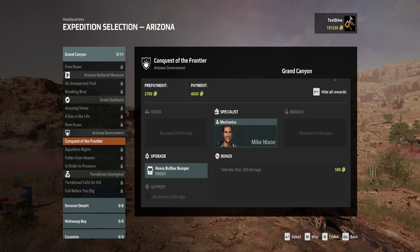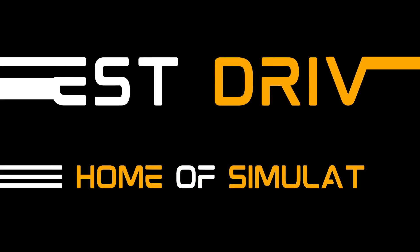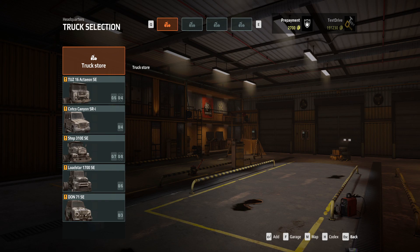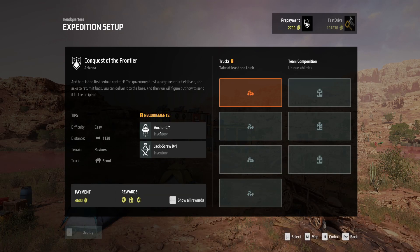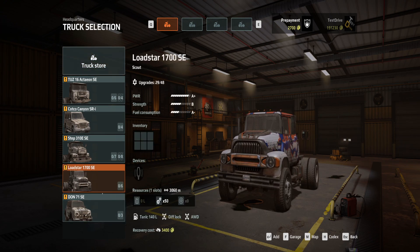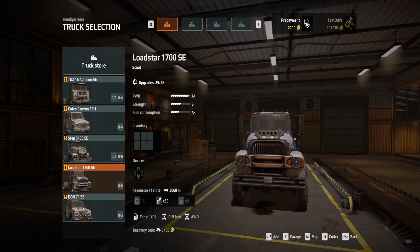We're heading over to the Grand Canyon in Arizona. We need to decide what truck to take. The requirements are one anchor and one jack screw, and it recommends taking a scout. The only truck we haven't used so far is the Lodestar, so that is the truck we are going to be taking out. We need to customize it.